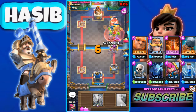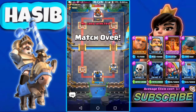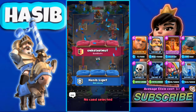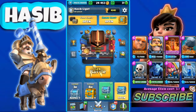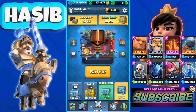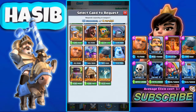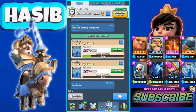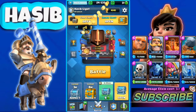We again get a pretty big push and use Poison to take his tower down. That's pretty easy, guys. Don't over-commit elixir and don't push hard in the first two minutes — try to defend and then use those defensive troops as counter-push troops.